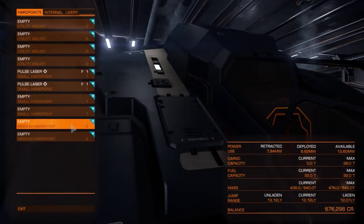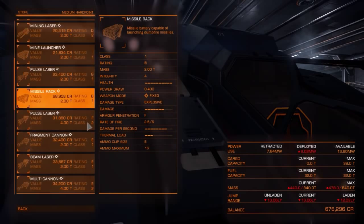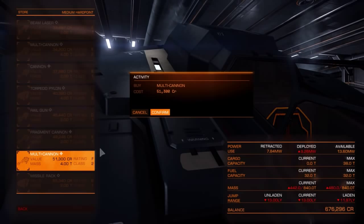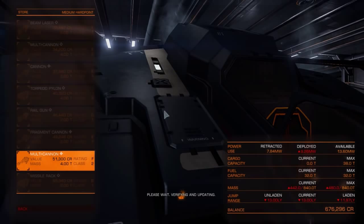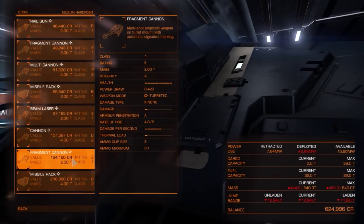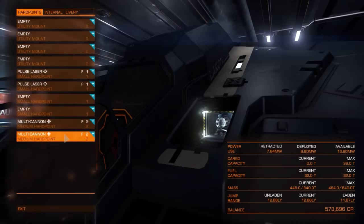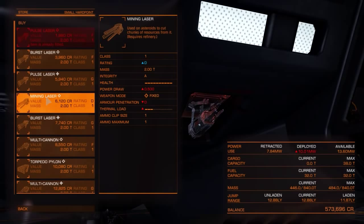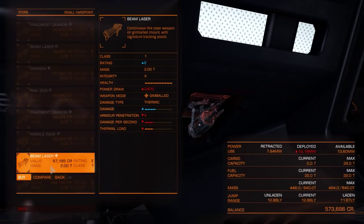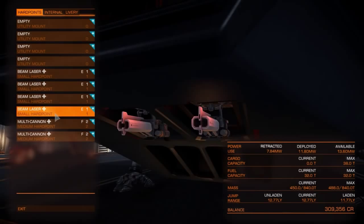Let's load this out with some weapons. I'll do the mediums first — I think I'll put gimbaled multi-cannons in the mediums. You can see I've got a huge range of choices here because I'm on the Founder's World, which means pretty much every component is available. So we'll do gimbaled multi-cannons for those, and then gimbaled beam lasers for the rest. The beam lasers are done — that's our weapons set up.